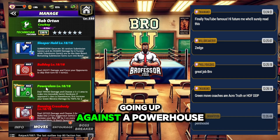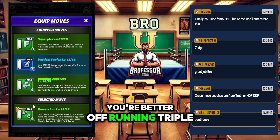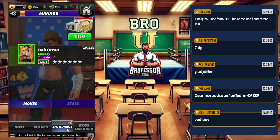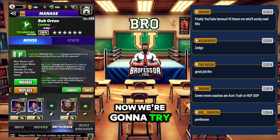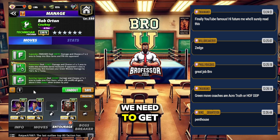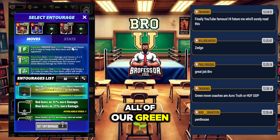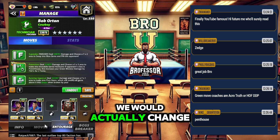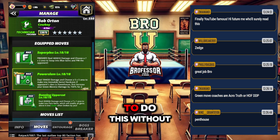If you are going up against a powerhouse you're better off running triple green. Some of them are in the penthouse for sure entourage-wise. Over here we're going to try something a little bit different — we need to get all of our green moves going turn one.